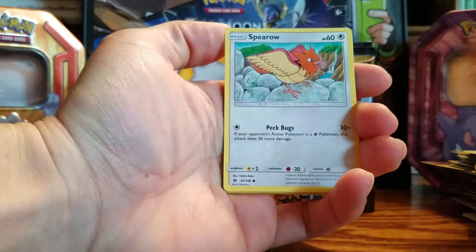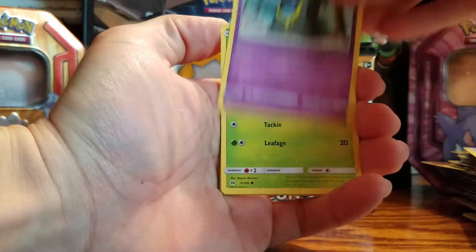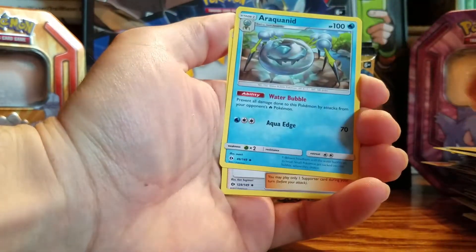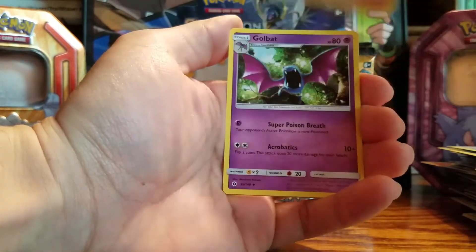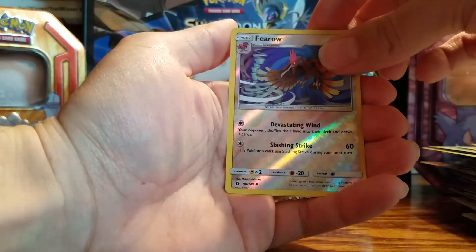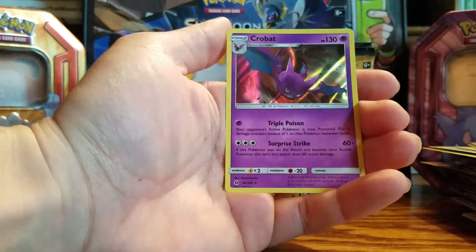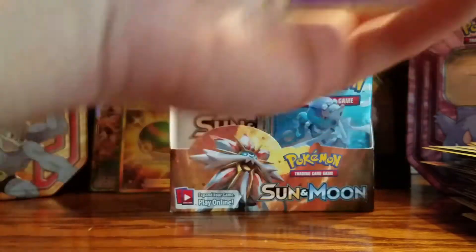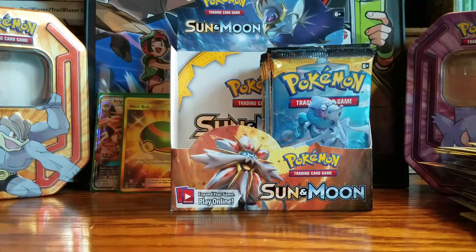Grubbin, Spearow, Alolan Grimer, Rowlet, Drowzee, Electric-type energy, Araquinid, Professor Kukui, Golbat. A reverse holo Fearow. And a Crobat holo! Oh, I had Crobat on my Moon team. Get out of here! Crobat is one of my Pokemon in Moon — she literally took the time to evolve it to Crobat. Zubat may be annoying as hell, but Crobat is worth it in the end. Such a great Pokemon.